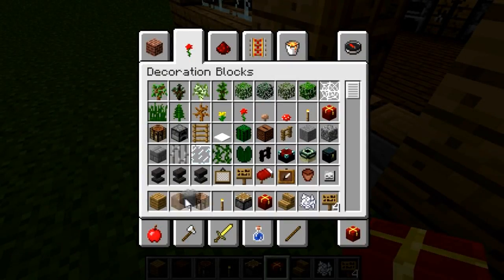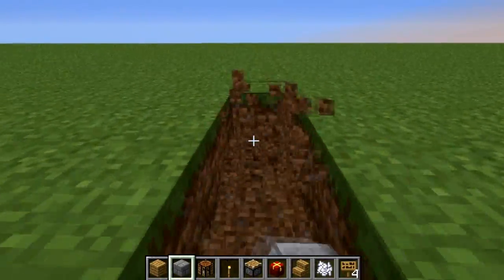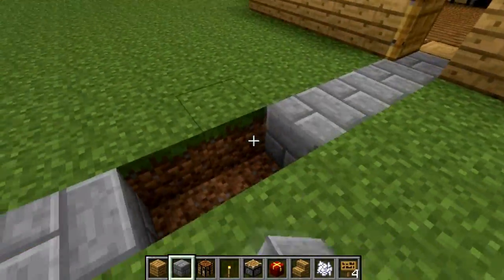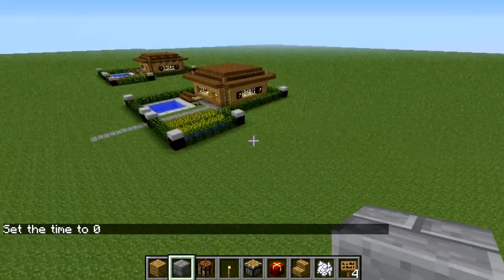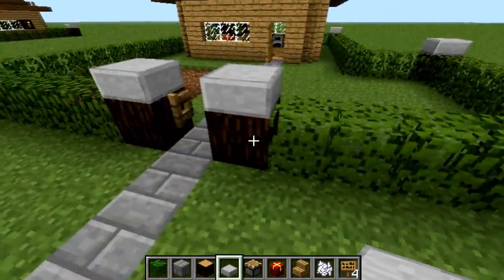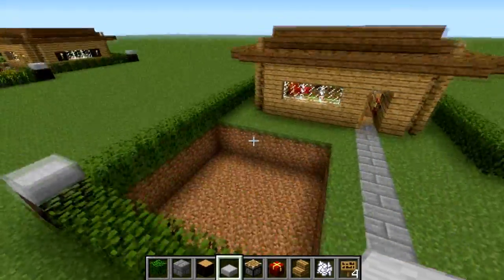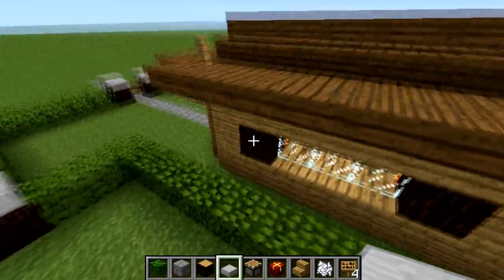So let's grab ourselves some stone brick and just make ourselves a pathway out here. What I'm going to do right now is make that fence — that lovely fence you see over there. The house is coming along nicely. The fence is very simple — you're just going to take your leaves and place them along like that, and at each corner place a spruce slab with a stone slab on top of that. Minus one corner because it was starting to get too many there, so I just left it open.